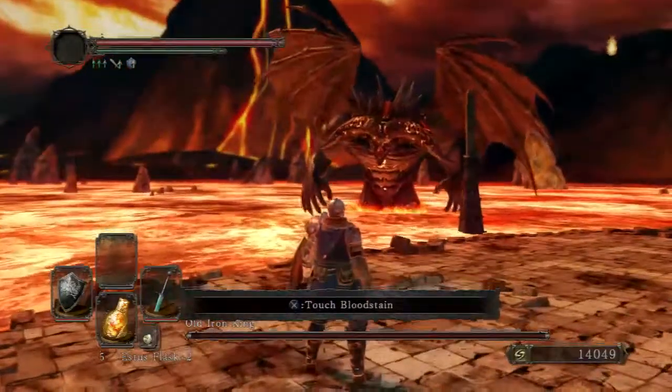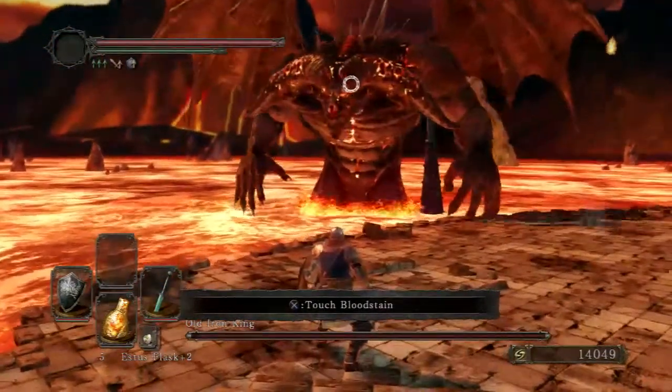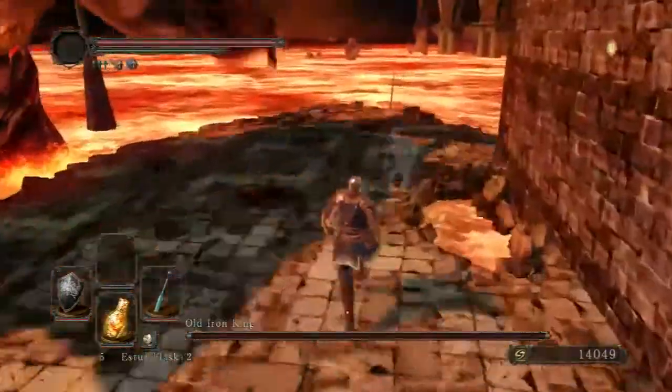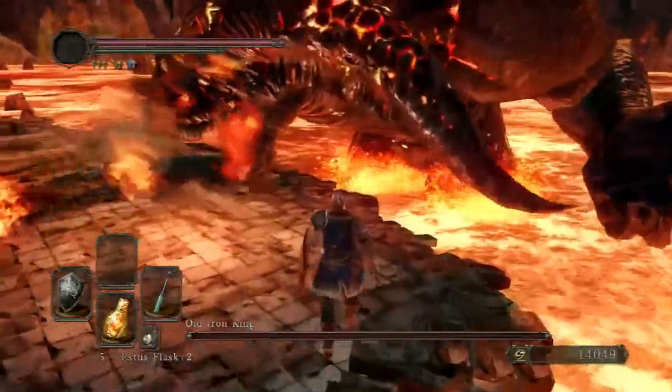Now we wait for him to lumber on over here, waist deep in lava. This is a very small platform to fight a giant boss on. Be careful of the holes and the lava.